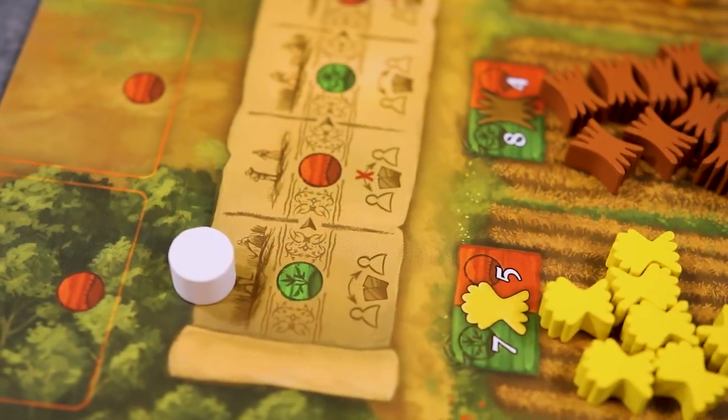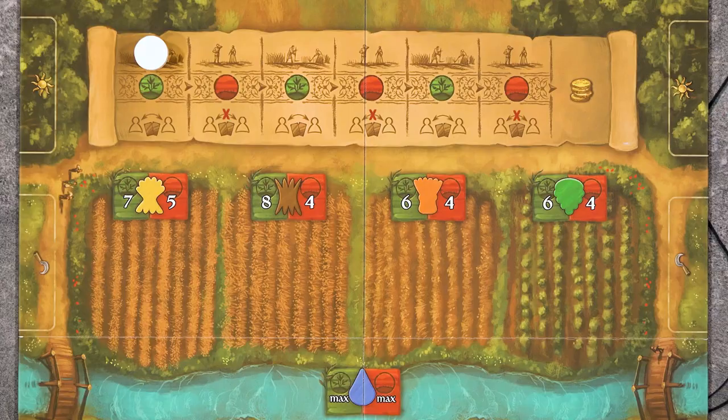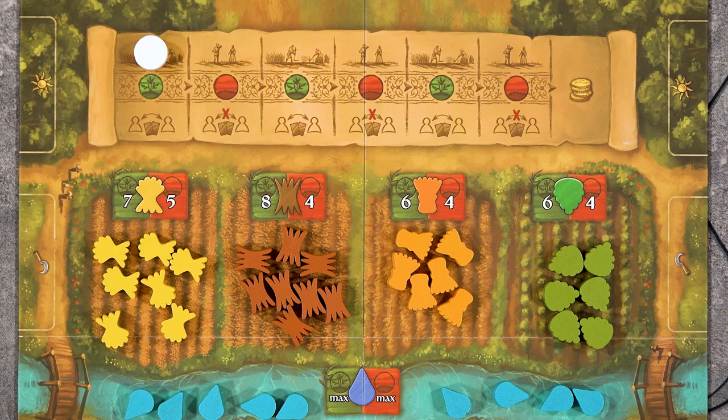The game will take place over six rounds, or years, and these will alternate between fruitful years and dry years. At the beginning of the round, players will seed the fields with a certain amount of crops depending on if it's a fruitful or dry year.